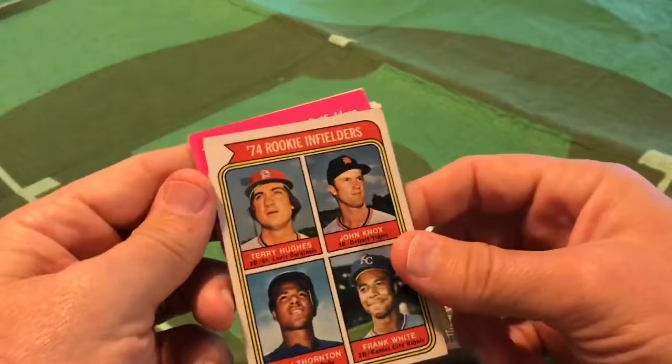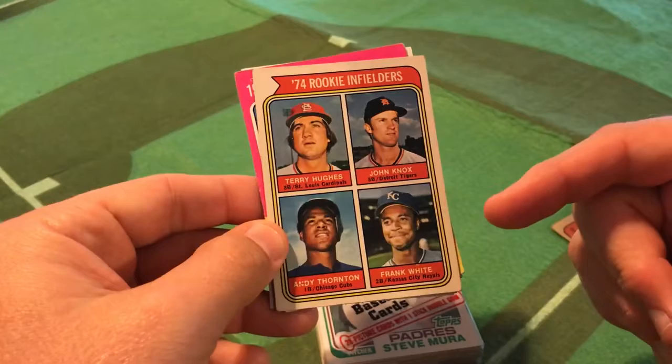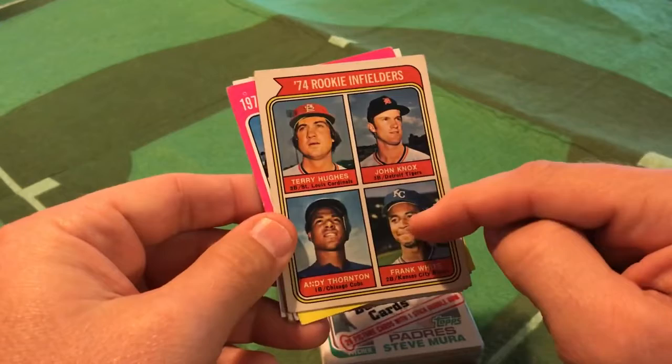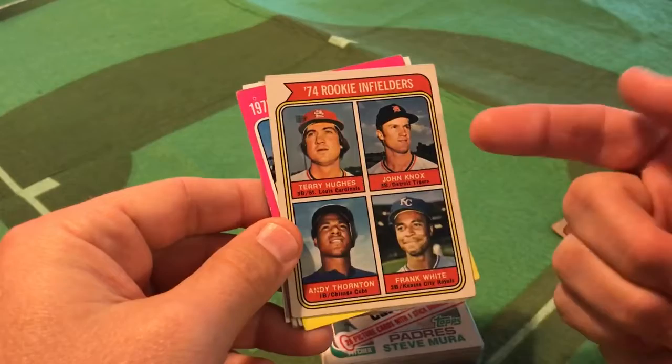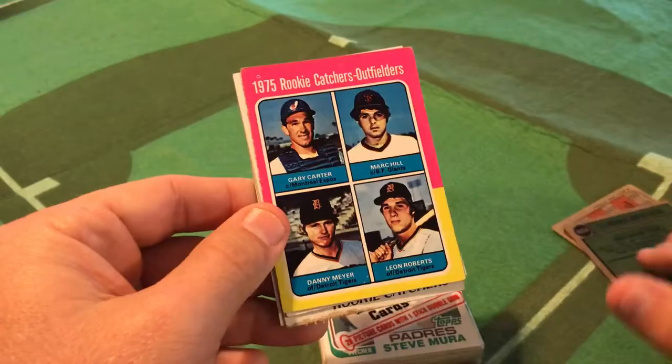Let's fast forward to 1974. We went from a team to a position — Rookie Infielders. Of the four here, the one that stands out the most is Frank White, who had a great career with the Kansas City Royals. Andy Thornton had a pretty good career as well. But what about John Knox or Terry Hughes? I would venture to say these two are the Andrew Ridgelys of this particular '74 Topps card.